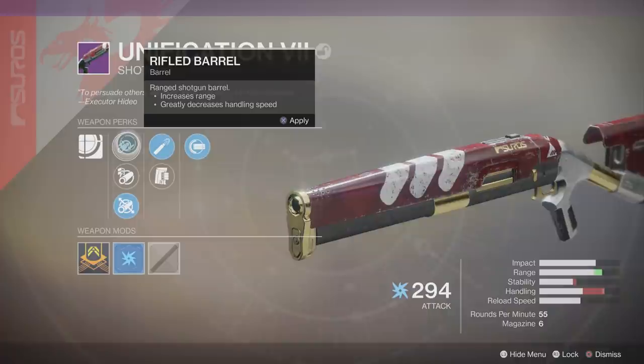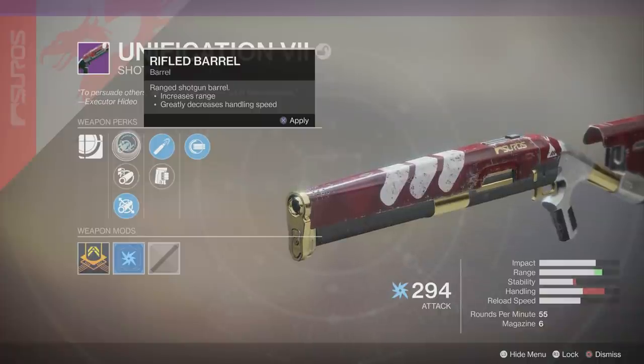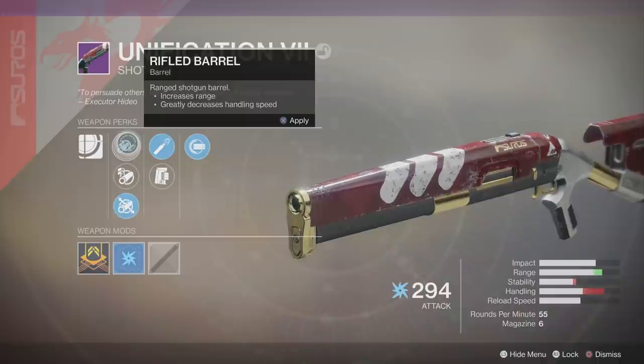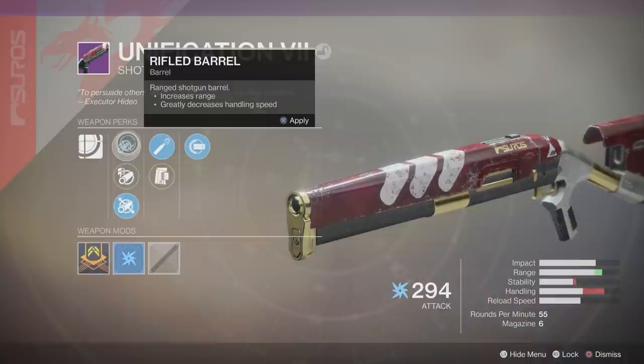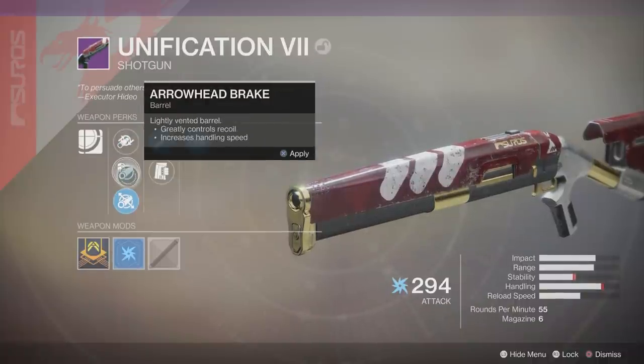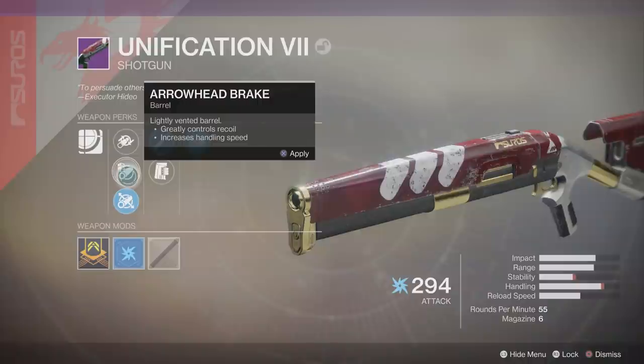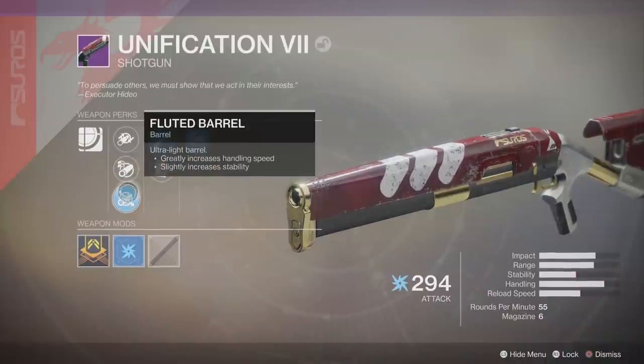Moving on to the barrels: the first option is rifled barrel, which increases range and greatly decreases handling speed. I was using this for most of the gameplay — about an hour and a half. You can't snipe people, but just look at the handling decrease you get. The weapon feels a lot slower. The second barrel option is arrowhead break, which makes recoil easier to control and increases handling speed. It's basically an inferior version of the fluted barrel, which I'm running right now — it greatly increases handling speed and slightly increases stability.